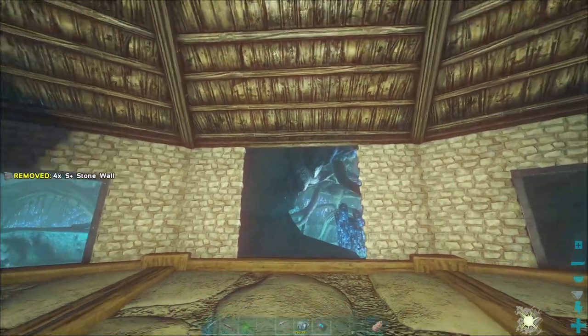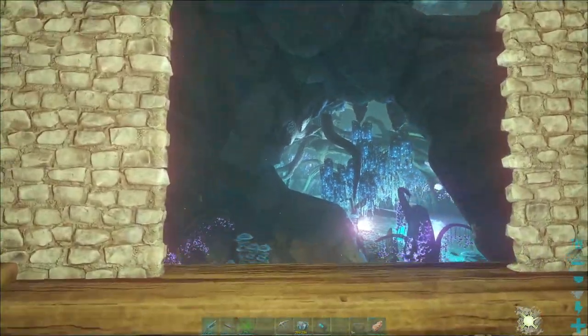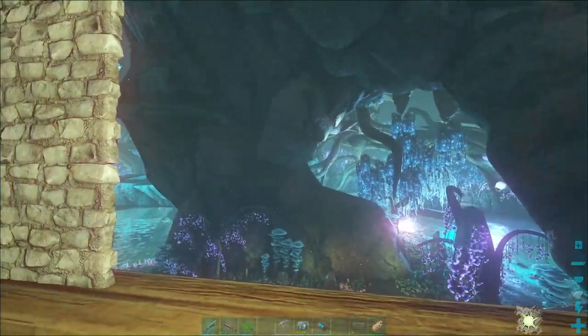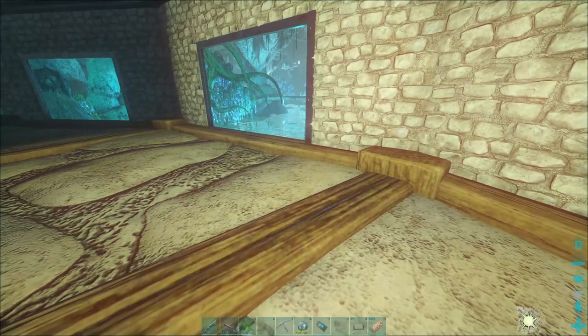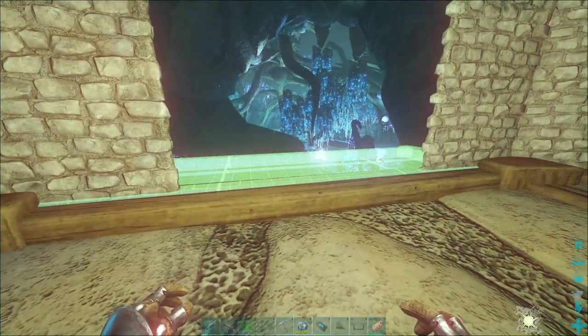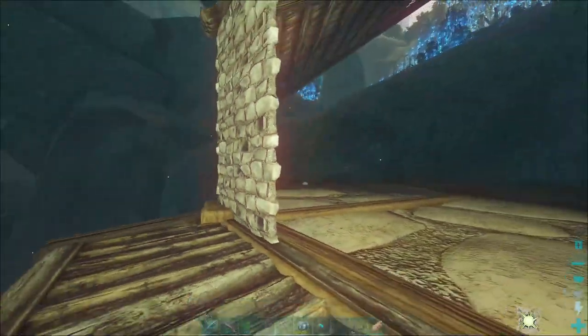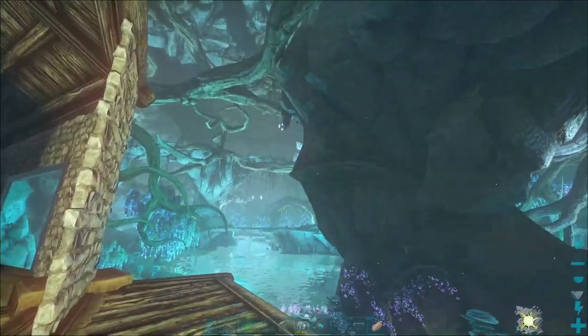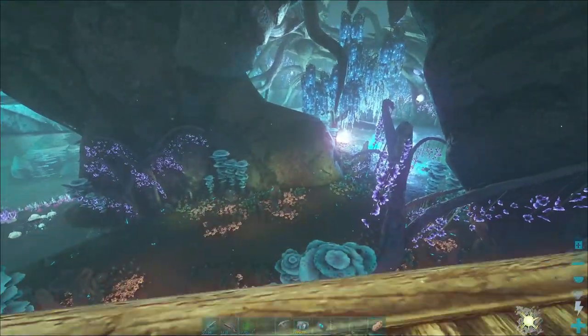Hear me out on this — we just leave it like that and attach the zip line there to the top. The zip line to the top there should work. Do I got any of those wooden wedges? Yes, I got one. This will be the landing platform for the zip line. Then we'll do one up out there and also probably have one go down somewhere to the ground.